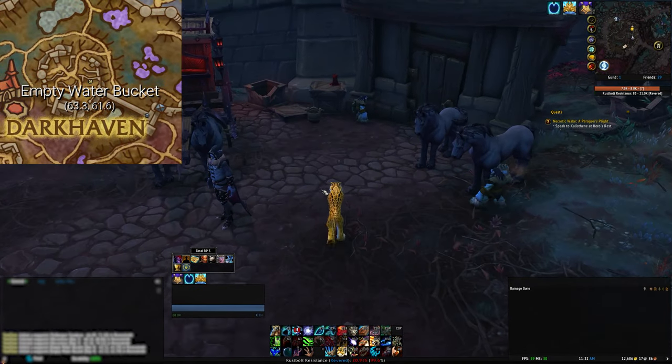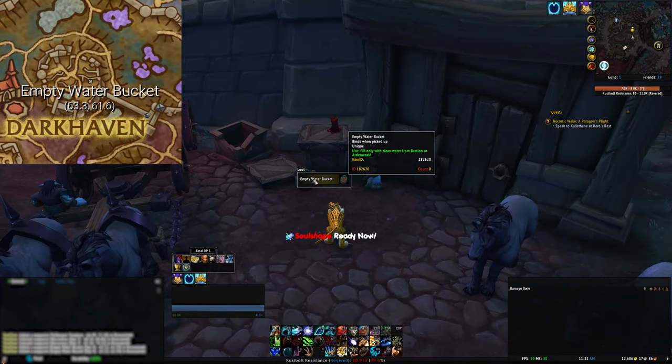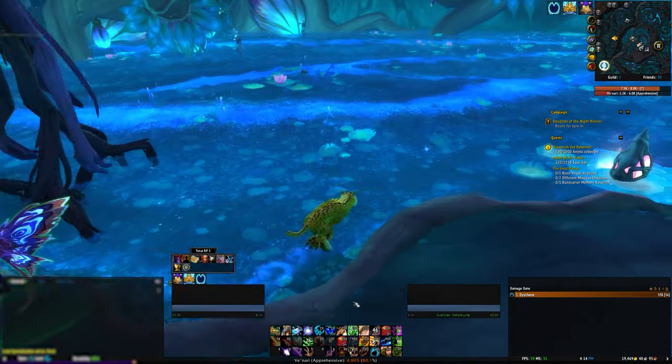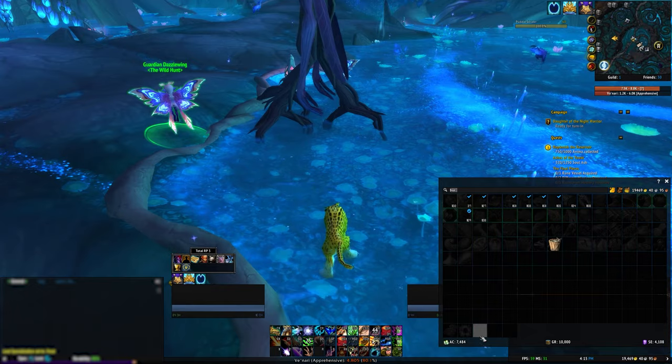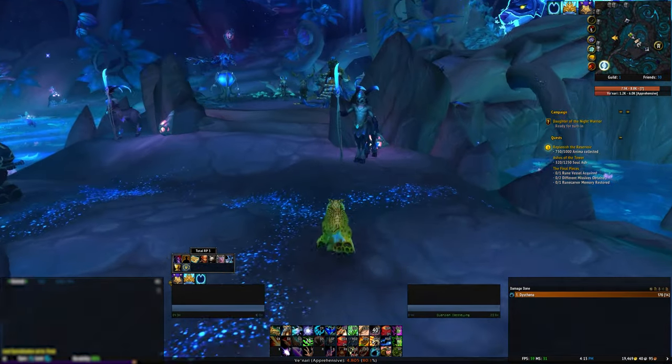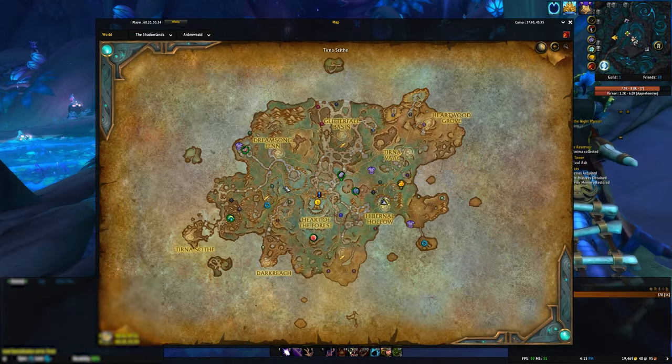For the fourth day, you'll need a bucket of clean water. To get this, you'll want to collect the empty water bucket in Darkhaven near a carriage. Then take this to Ardenweald, to Hibernal Hollow, to this pool of water. Any pool of water in Ardenweald works just fine, or in Bastion.